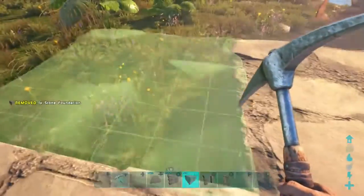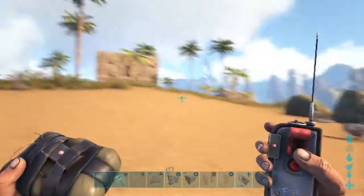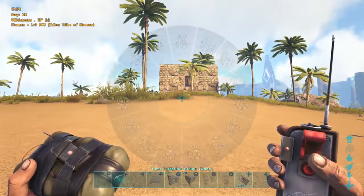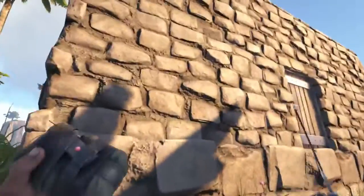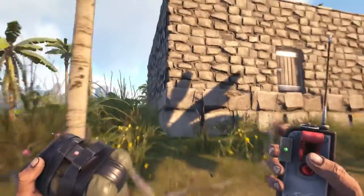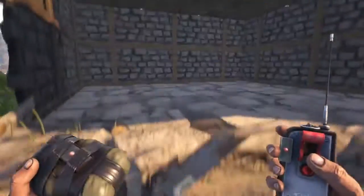Put your best items in that chest, then cover it over with a foundation. You can do this when your base is already built — just demolish the middle foundation, put a chest there, then put the foundation back. You might say 'I don't want to make another foundation,' but it's worth it. It's only about 80 stone to hide all your good stuff.